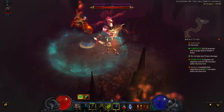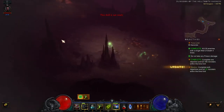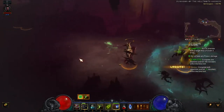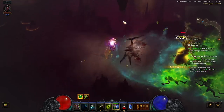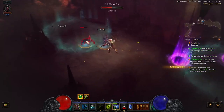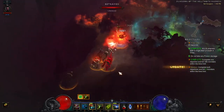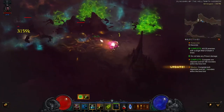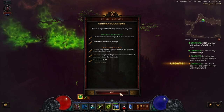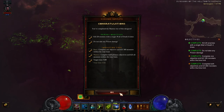Remember you can cast Horrify, particularly on elites, to keep them crowd-controlled while you kill them off. Don't assign a follower for this dungeon — they will just get in the way and interfere with your grouping attempts. Just a few monsters left, and we're done. Good luck trying to finish this one. If you enjoyed the guide and would like to see more content, please consider liking this video and subscribing to the channel. Thanks for watching.